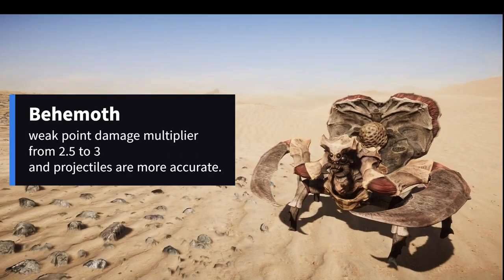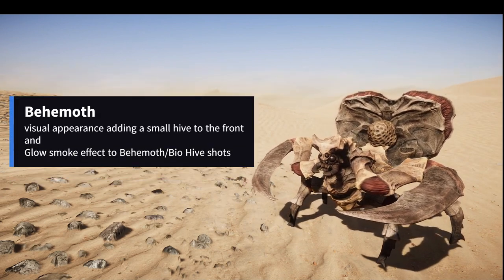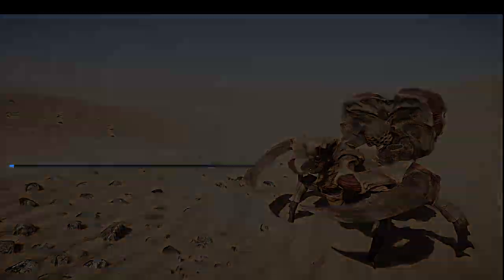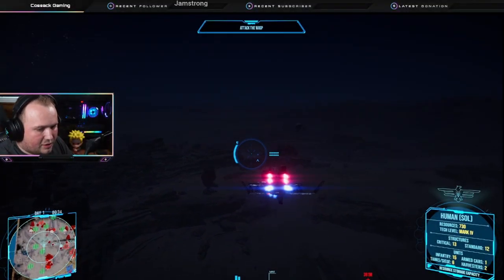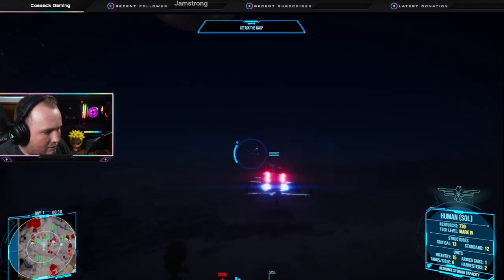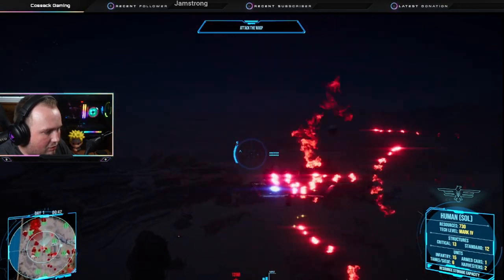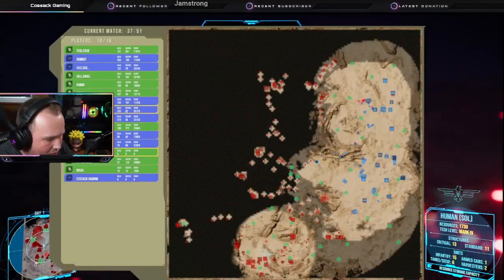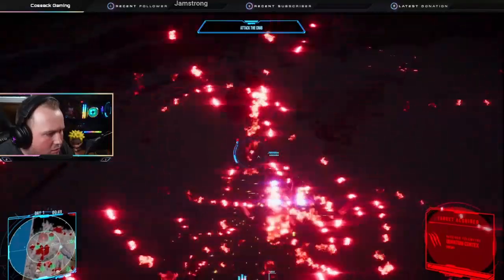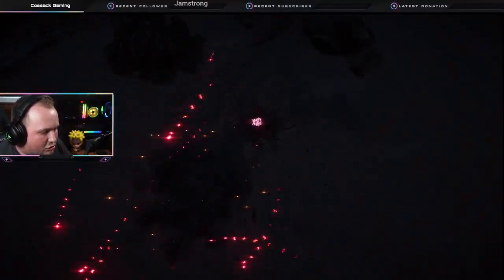Next up is my favorite — the behemoth. Weak point damage multiplier went from 2.5 to 3 and projectiles are more accurate. The behemoth also got a visual update: a small hive added to the front and a glow smoke effect on the bio hive shots. I wasn't able to get footage of that at night since we often end up playing in the day, but when I was flying my gunship I got hit by those things and let me tell you — I love those visuals. Some people might find it a bit much given how much screen it takes up at night, but I love visual effects.